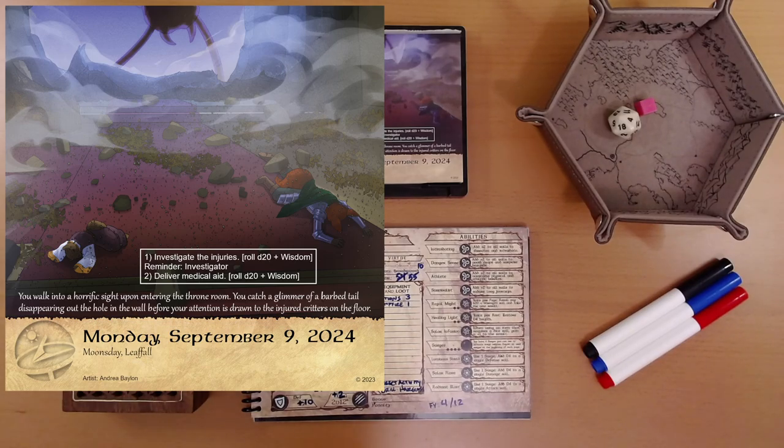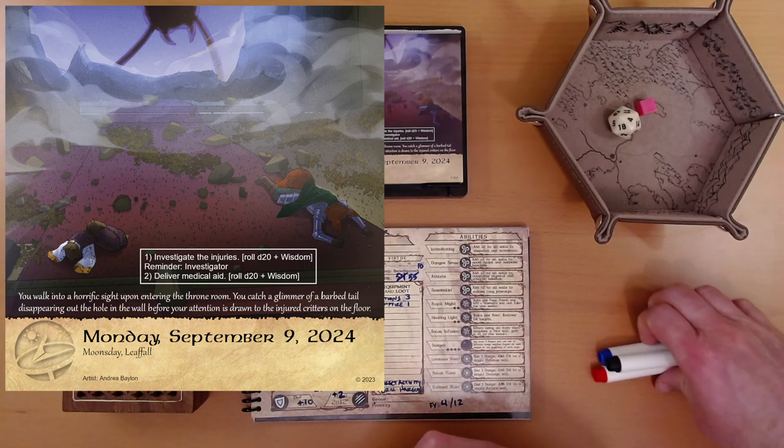I don't see any hidden icons here. That's a little frightening — whatever just left the room. We're going to do two things in order: investigate the injuries and deliver medical aid.